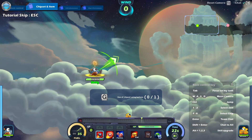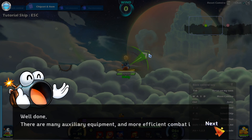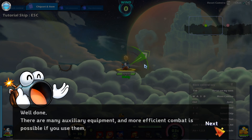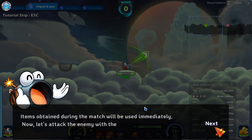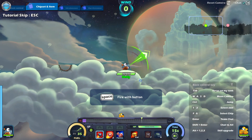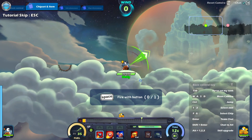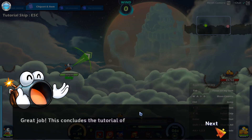Moving chip — what? G? Oh my god, this is exactly like Worms, but with firing things. Items taken during the match will be used immediately. Items drop randomly during the match — some of them will be very special. Great job. Thank you.